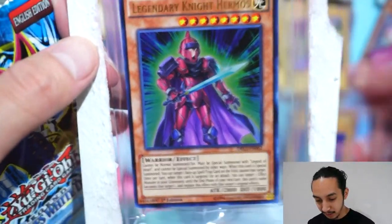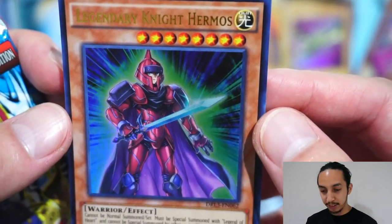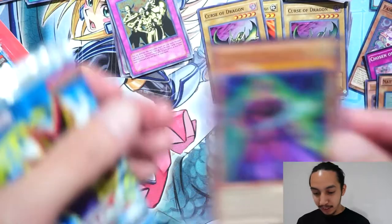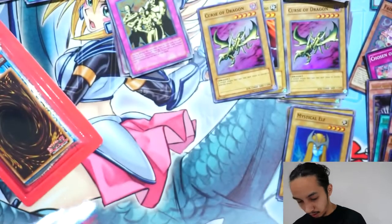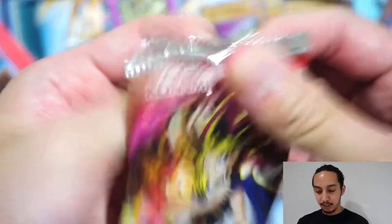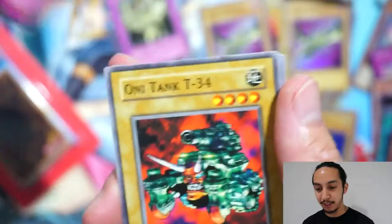Legendary Knight Hermos! Oh, I know where this is from — Dragons. I think this is the one I'm missing. I'm missing Hermos. Pharaoh Servant — I wish I could pull a Blue Eyes with it. Can I get a Blue Eyes as well? Not from Pharaoh Servant, but you know what I mean.